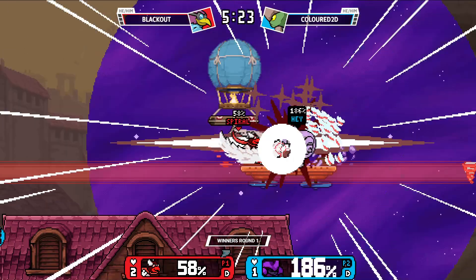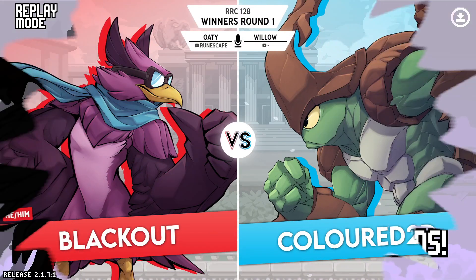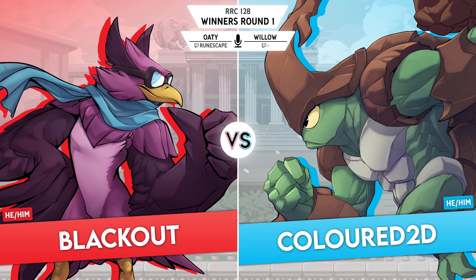Blackout really looking for these edge guards with these back airs offstage. Side B into clap — that'll be it. Is that the percent where Raster just struggles to get anything other than singular hits? That's a good read there, for sure. We're going to be moving on to game two.